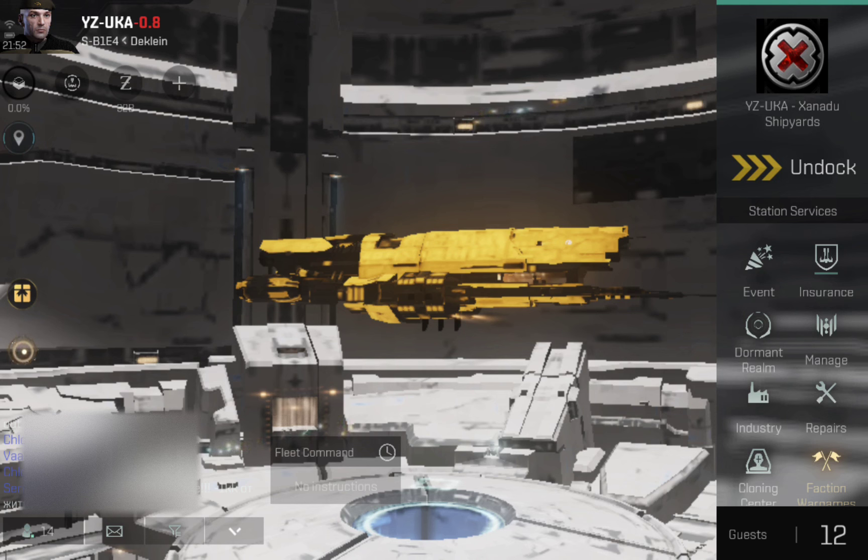You also need to bear in mind that I'm using this in conjunction with two other Typhoons that are part of my gang. The one downside to this is I don't really have any tackle on these, so I do kind of have to rely on other alliance mates with bubbles or doing the tackling. But regardless of that, I still pick up quite a few kills in these ships.